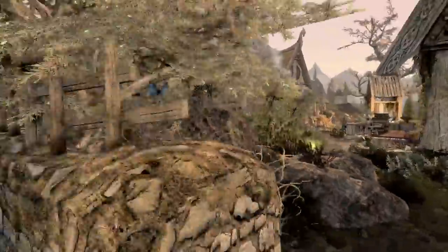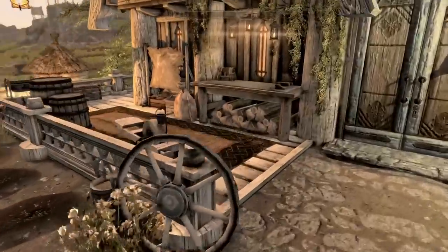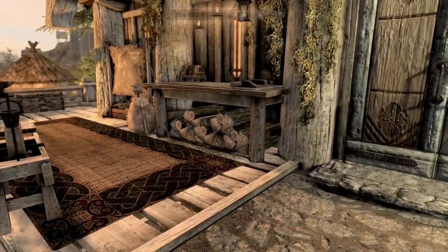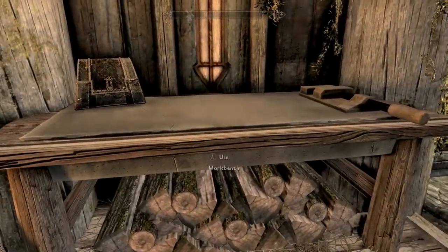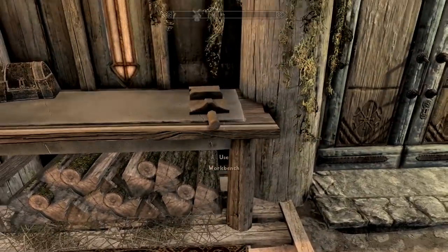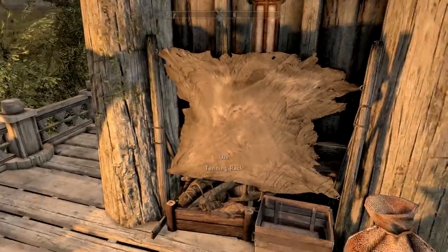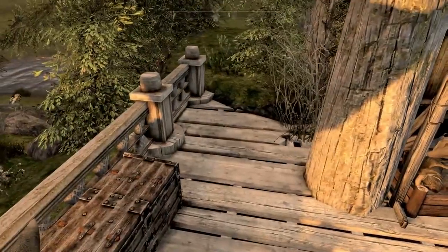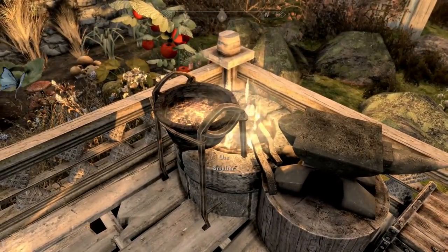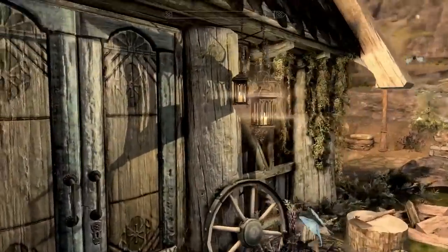Outside we also have a grindstone and a workbench — it's on a nice wooden table with a wood pile beneath it. There's storage for leathers and linens, a tanning rack for pelts and hides, as well as various storage for ingots. You have an anvil and a smelter — very cool — plus storage for raw materials, bones, and remains.